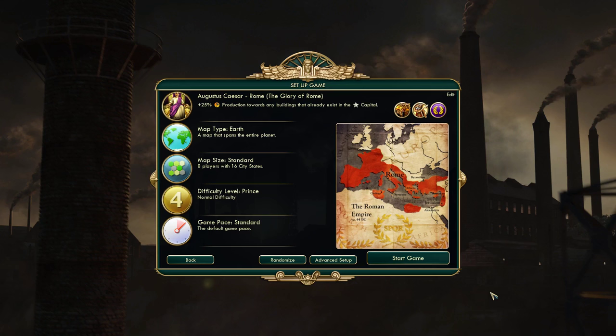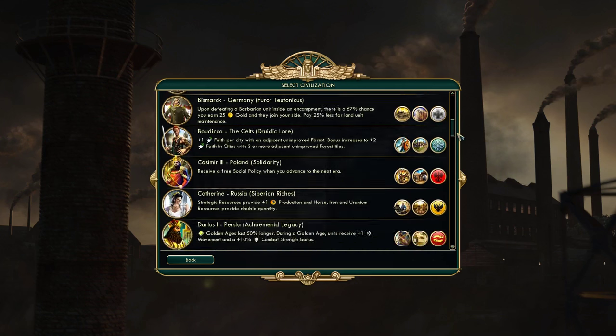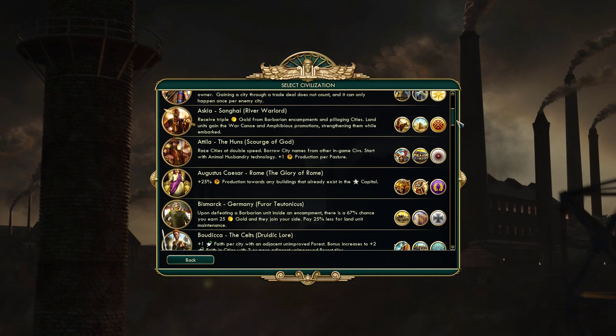For now I just want to spend about 60 seconds — maybe a little longer because this is worthy of discussion — talking about the setup. When you are new to Civ V, you've got this massive list of civilizations to choose from. How the heck do you pick one? I have two pieces of advice for you. We're going to play as Rome in this series, and both pieces of advice apply.